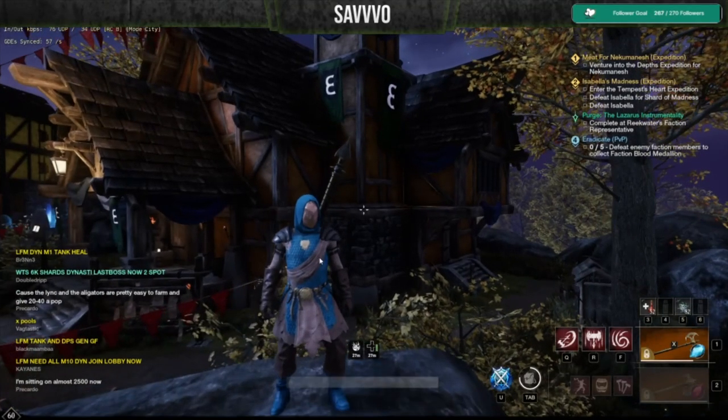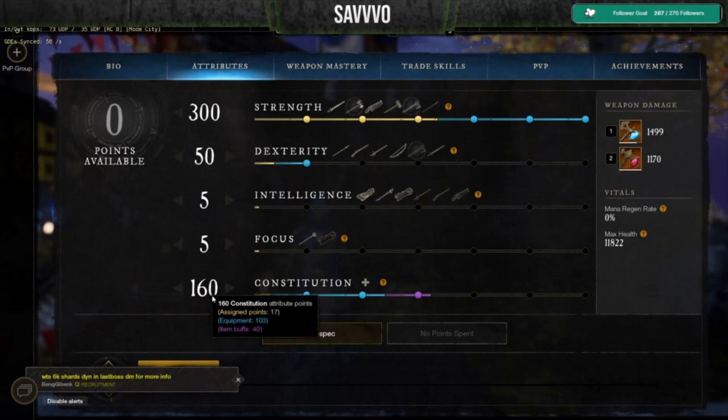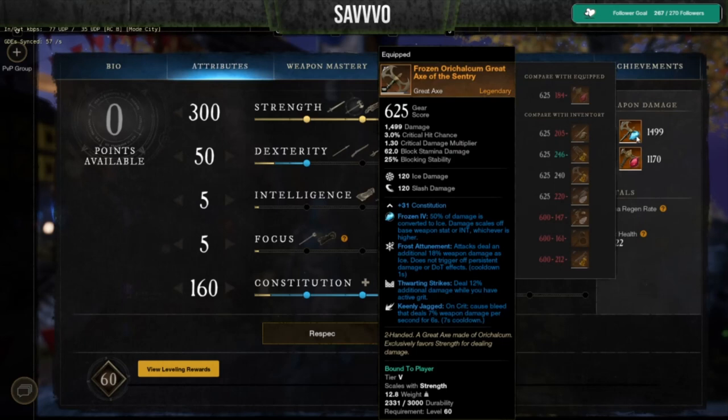When it comes to the attributes of this build, I like to break it down at 300 Strength, 50 Dexterity, and then everything else into Constitution. The reason I stress the importance of 300 Strength is that it allows your light and heavy attacks to gain grit on both the greataxe and the hatchet. It also allows you to utilize the Thwarting Strikes ability on both of your weapons, leading to a 12% additional damage output on everything you deal, which honestly has a very large impact.